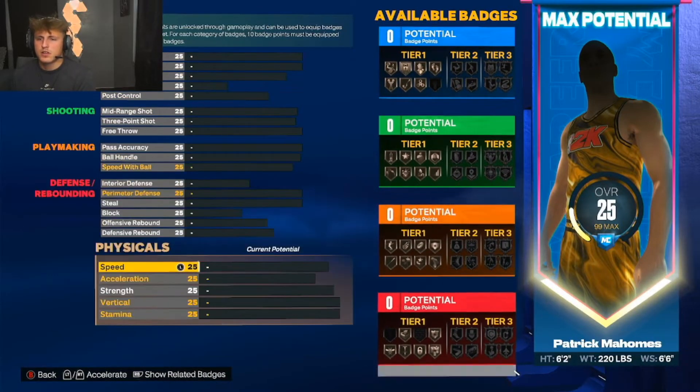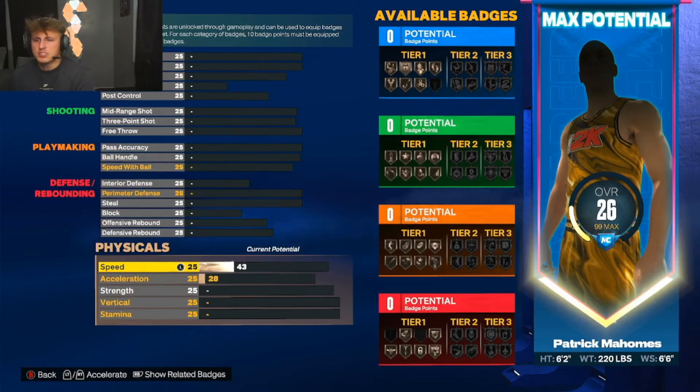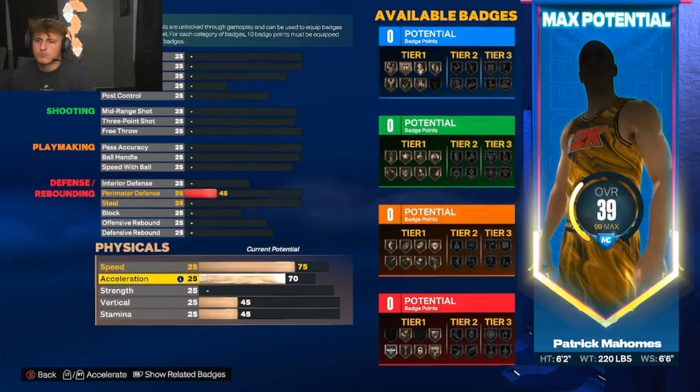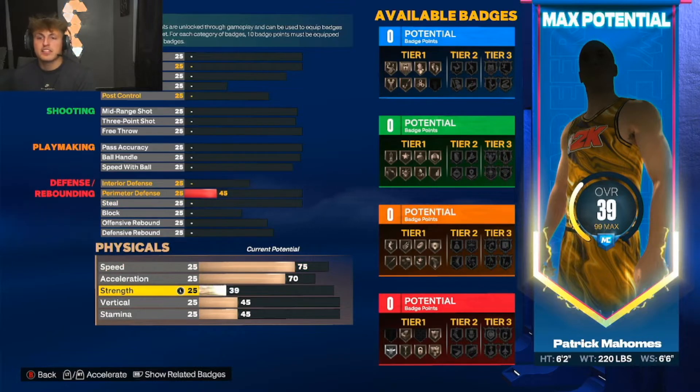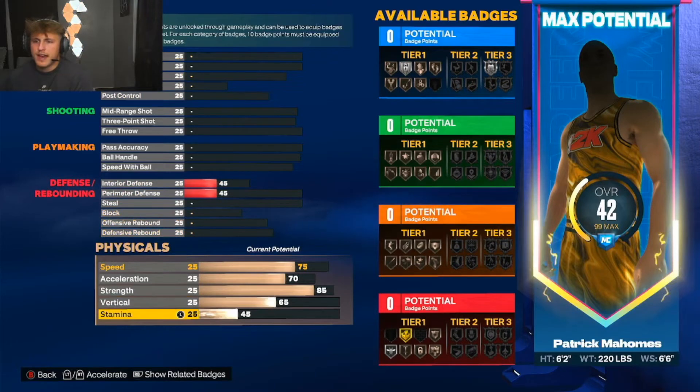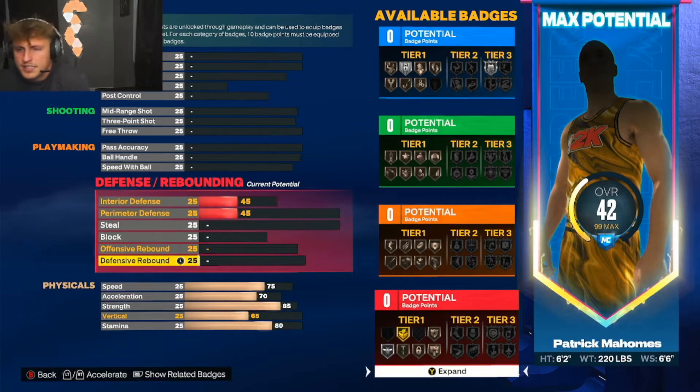For body type I'm gonna go solid. For the physicals, I'm gonna go speed - he's a quarterback but he's a fast quarterback - we'll go 75. Acceleration 70, strength 85 because he's big and strong, vertical 65, stamina I'm gonna say 80.